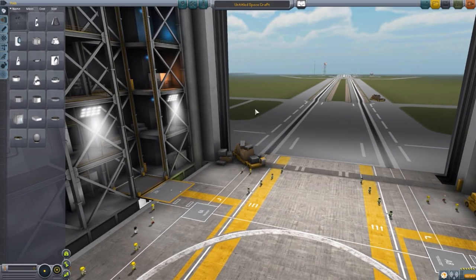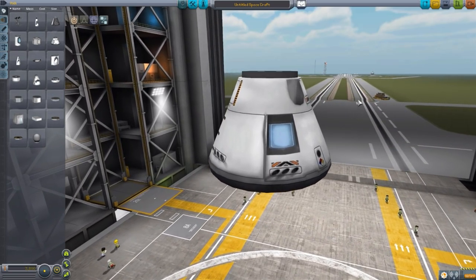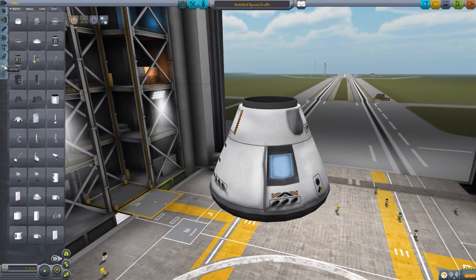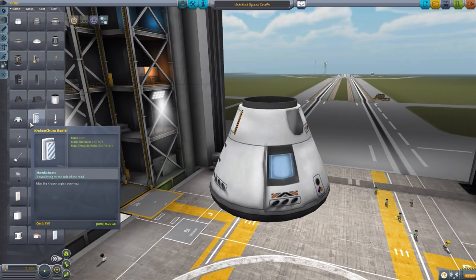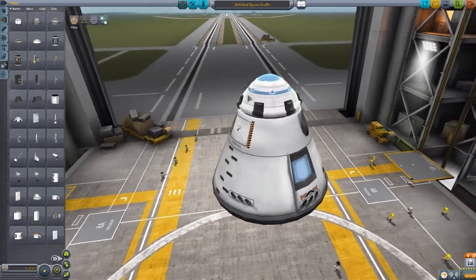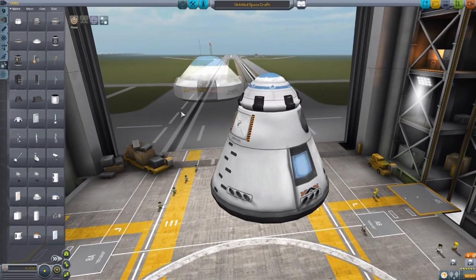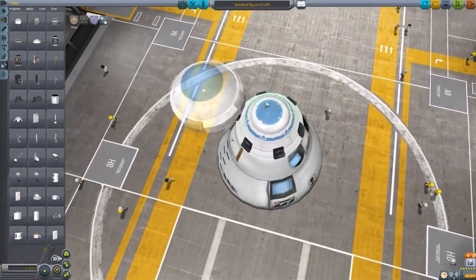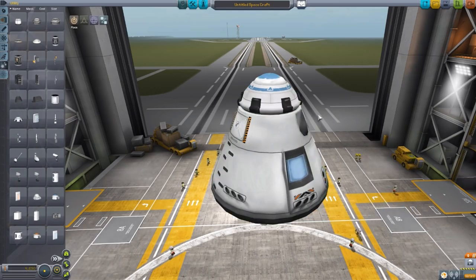Let's jump right into the VAB and have a look at the currently two different parachutes that this mod adds into the game. First, let's grab ourselves a Mark I-2 Command Pod, and then zoom in a little bit. Head down to the Utility tab, which is of course where you're gonna find all your parachutes. Here you'll find two new ones: the Kraken Chute and the Kraken Chute Radial. I actually really like the modeling and texturing on this parachute — it's much nicer compared to the standard stock vanilla one. It's got a good bit more detailing, some finer texturing. I like the fading on the top, though you can definitely see it's going for the stock-alike look.